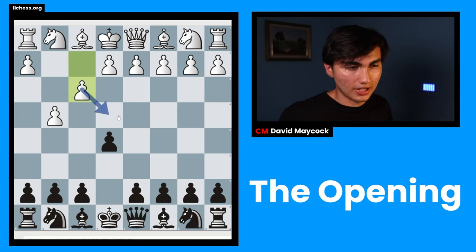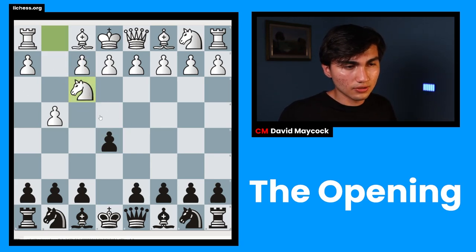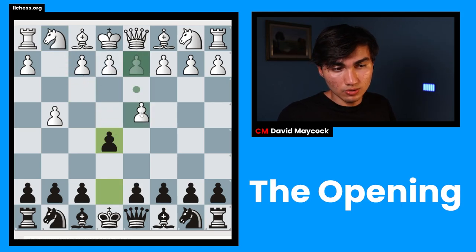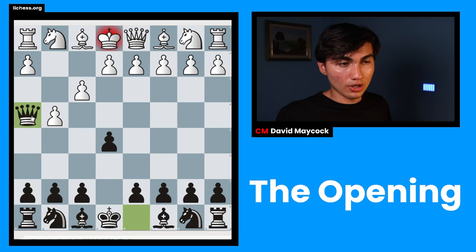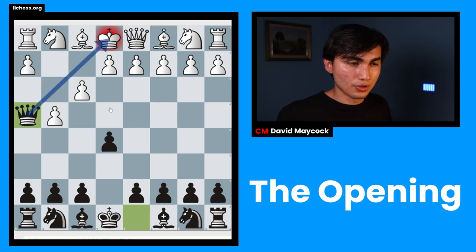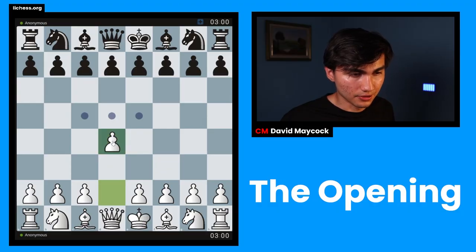You could argue f3 is kind of occupying the center indirectly, but you don't want a pawn on f3 — you want a knight on f3, a pawn on e4 or d4. F3 is the worst move in the position. The reason I'm explaining this is that if your opponent doesn't know what to do right at the beginning, you can already checkmate with queen h4. The king can't avoid, block, or capture, so it's checkmate. The opening really isn't as difficult as many people think.